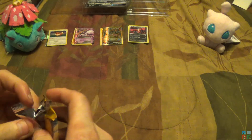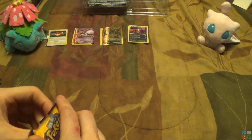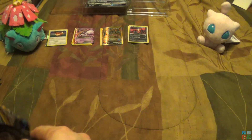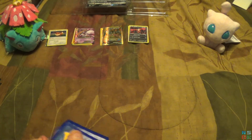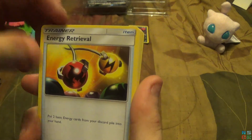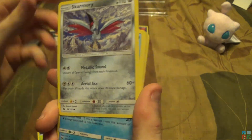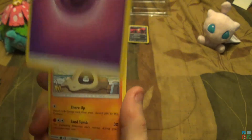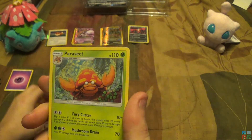Alright, so now we're on to the newer stuff. We have the only Sun and Moon pack — the other two are Sun and Moon Guardians Rising. Alright, and we have a Trumbeak. Corsola. Energy Retrieval — I see that making a comeback. Formantis. Morelull. Skarmory. Poliwag. Sandygast. Psychic Energy — I keep forgetting those are back there. Reverse holo for this pack is a Zubat. And the final card for this pack is a Parasect.